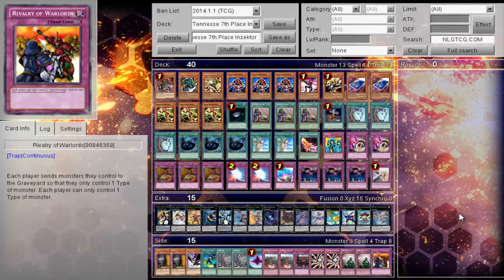Very, very, very strong deck this format. A lot of players don't understand Inzektors — they have very well-rounded matchups against everything, because things do take time to set up. This is the Tennessee 7th place Inzektor deck profile; it'll be available on Dropbox for you guys to download in the description.